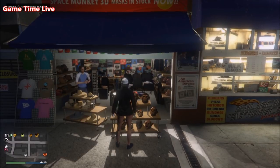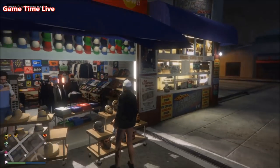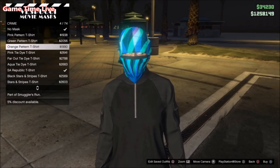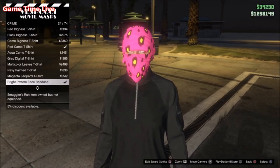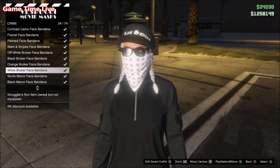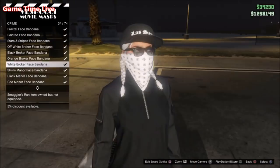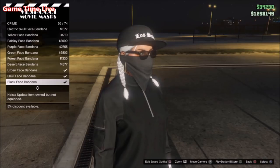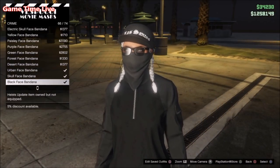To start off with this glitch, first of all you want to make your way over to the mask store with any car. Once you're at the mask store, go into the mask section and go over to the crime section. From here you want to have any bandana of your choice which you want to wear together with the pilot headset — any of these will work. For this video I'm going with the black face bandana.